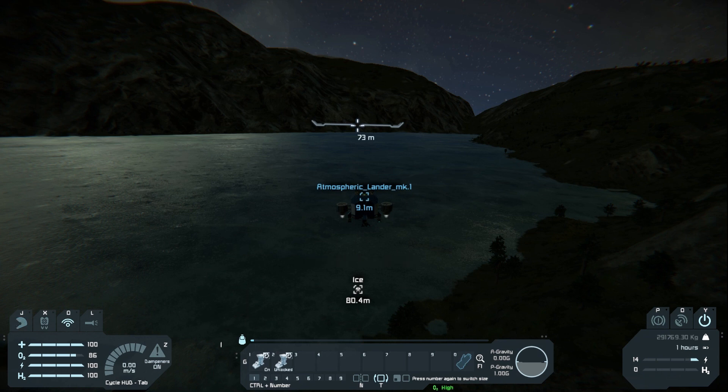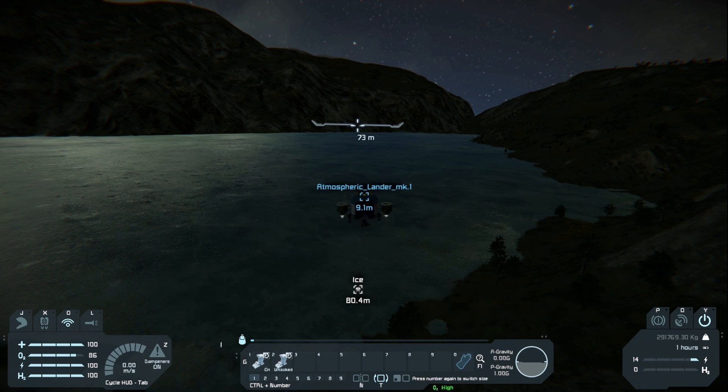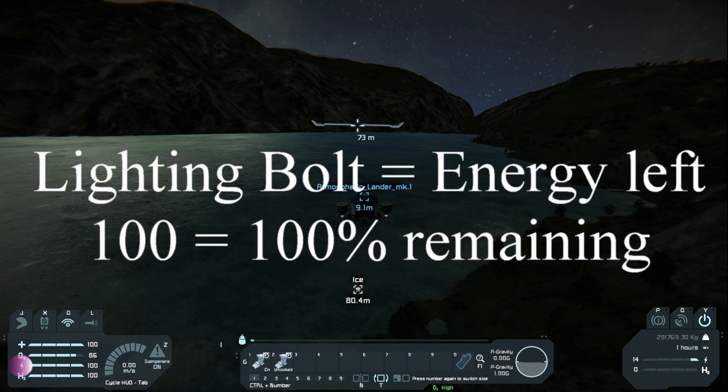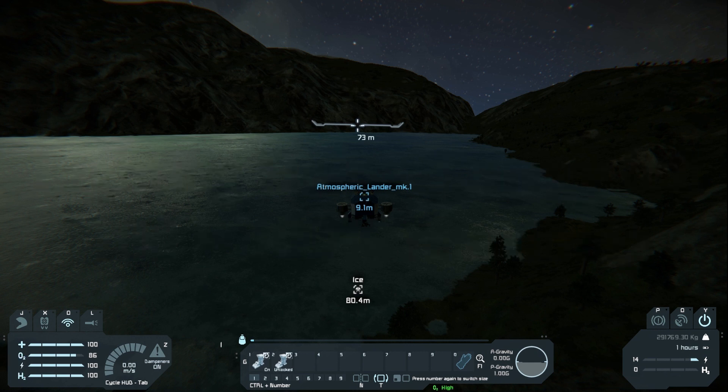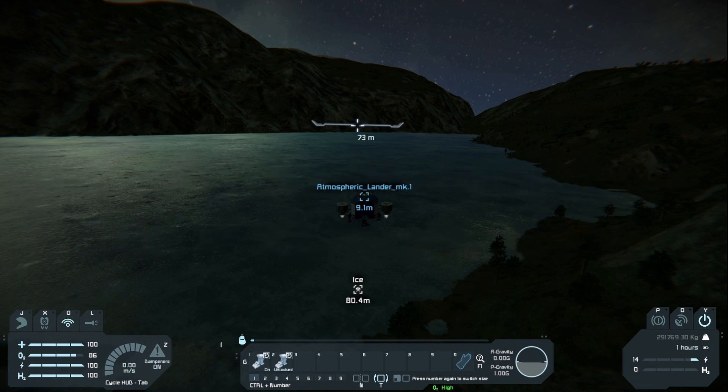The other thing about the suit and oxygen: if you look about middle on the bottom, you'll see O2 high. When it's red it'll say O2 low, and it'll tell you there is no oxygen in the area. On the left-hand side you'll see a lightning bolt — that is your suit's energy. Your suit powers everything: your drill, your devices to strip stuff down, your gun, and your welder. Under that is your H2, which is hydrogen. You have a jetpack powered by hydrogen. Your suit has a small amount of hydrogen, and on the planet it runs out really quickly, so keep an eye on that.